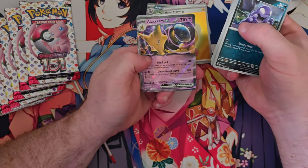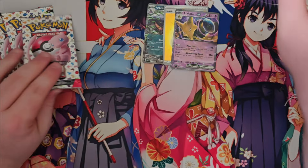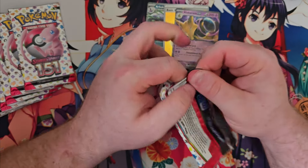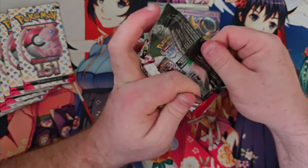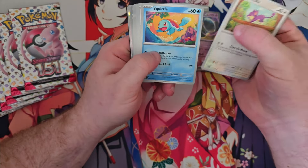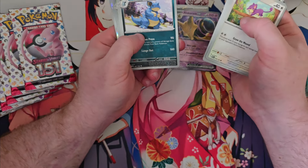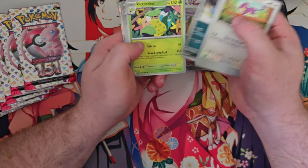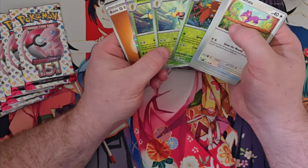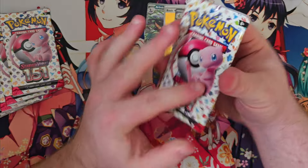Goldeen, Diglett, Alakazam EX. We already have one of those in the binder — I think the one we have is the promo art from the 151 Alakazam box. We got a bunch of those and a bunch of the Zapdos ones when they first came out. So we do have Alakazam in there already. I think the Arbok will be new, and Nidoqueen too — a lot of these cards will be new in the binder. Ooh, Beedrill! How you doing, brother?